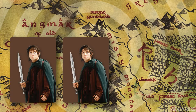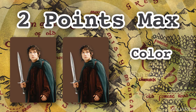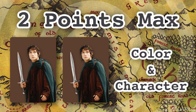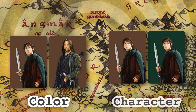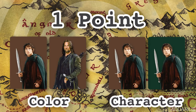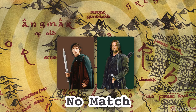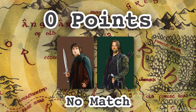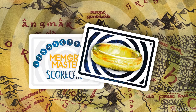A team can earn up to 2 points per round. If a team matches both color and character, they earn 2 points. If a team matches only 1 — either color or character — they earn 1 point. If a team does not match anything, no points! Keep track of the points earned for each team with the nifty score cards.